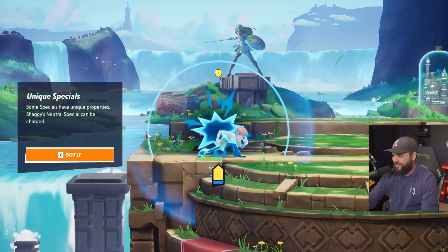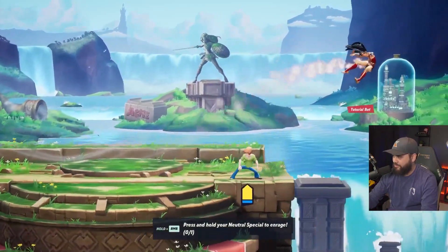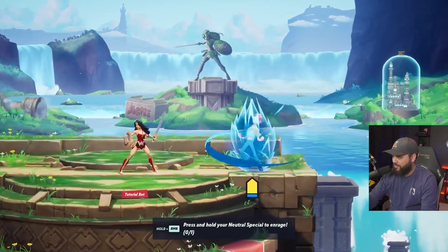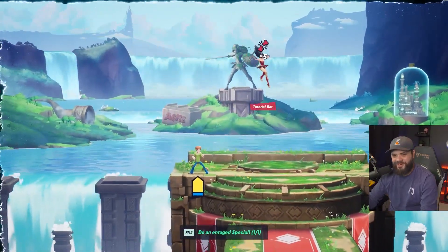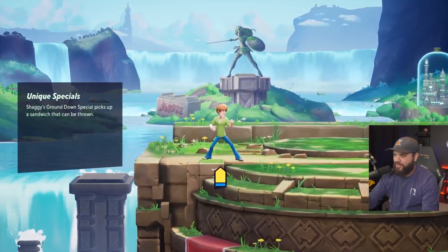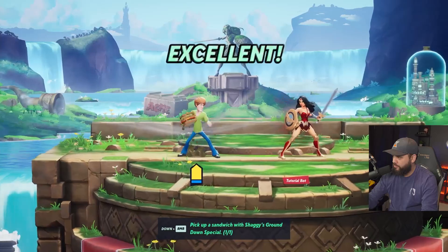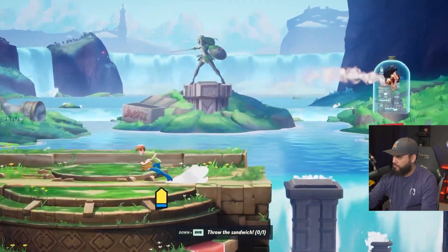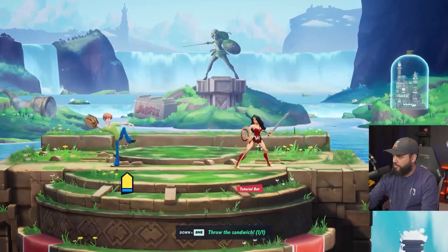Unique specials — so that one I discovered: you can charge it up. Doing the rage special. I see — that's like rage. Shaggy's down ground special picks up a sandwich and can be thrown. It's like turnips — Shaggy literally has turnips!